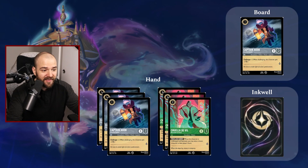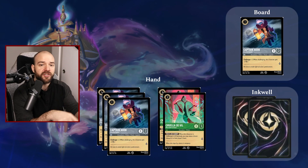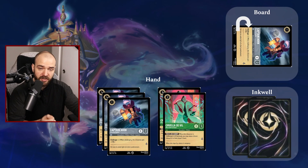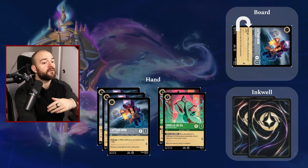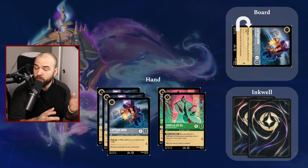Once the turn goes to our opponent and comes back to us, we re-stand everything and draw an additional card — and look, we drew another Cruella. From there, we put a Cruella into our inkwell — reveal it, show it's an ink card, and put it upside down in the inkwell. Now we can progress however we want. If we wanted to, we could go questing with our Captain Hook, turning it 90 degrees and adding one lore counter — so now we went from zero lore to one lore. Our goal is to get to 20. Note this does make Captain Hook vulnerable for our opponent to challenge into it. That's the general turn flow — that's how the game pans out.